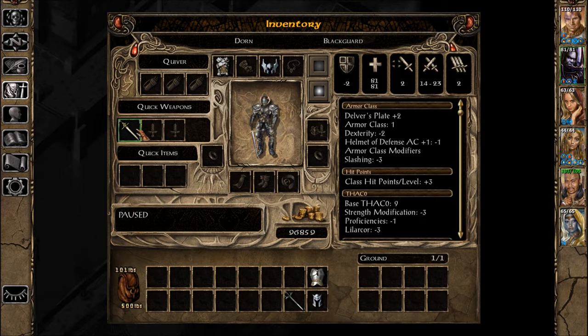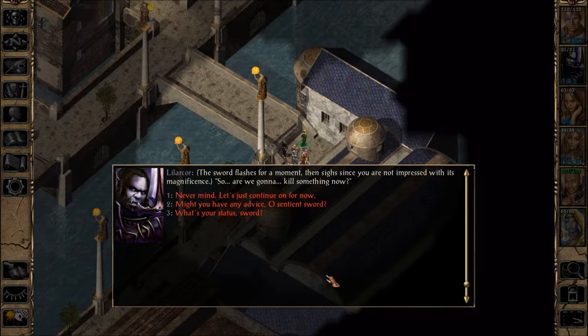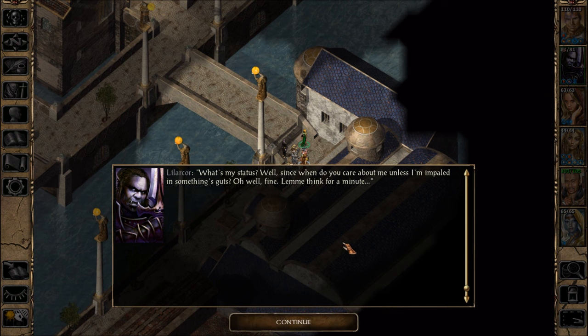We don't have any cool rings for him. What's your status, sword? The sword replies: 'Well, since when do you care about me unless I'm impaled in something's guts? I think you need to take better care of me. I got more chips than a blind beaver. I look like a second-rate pig poker.'